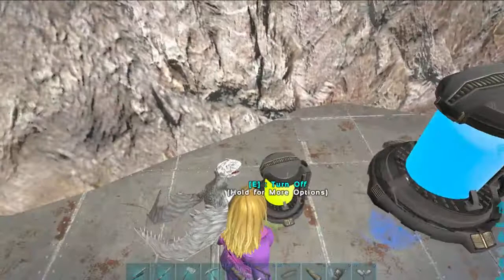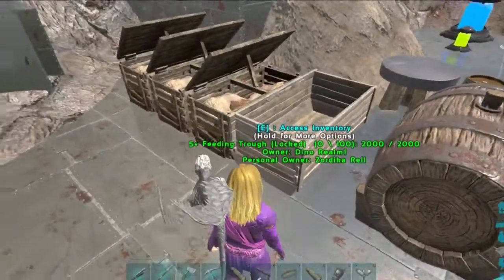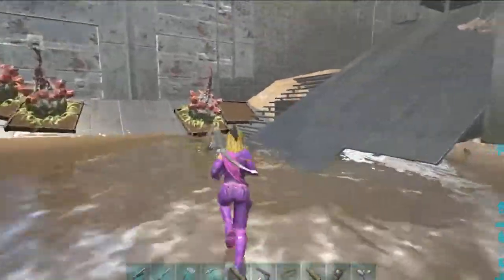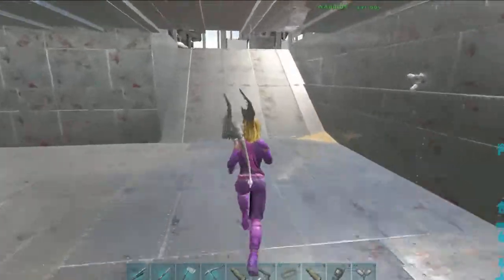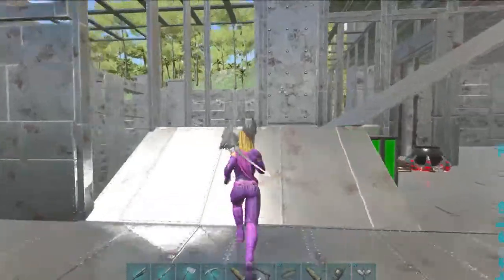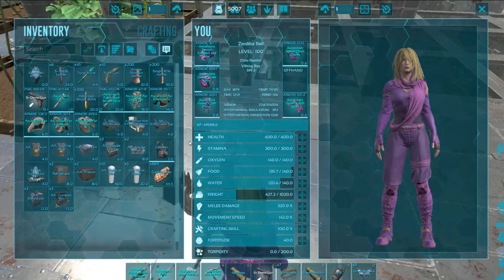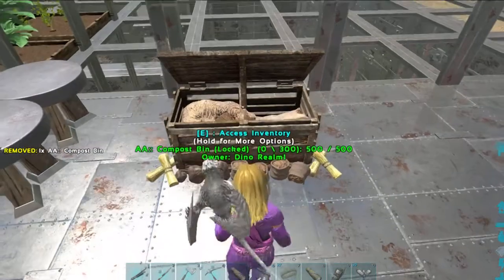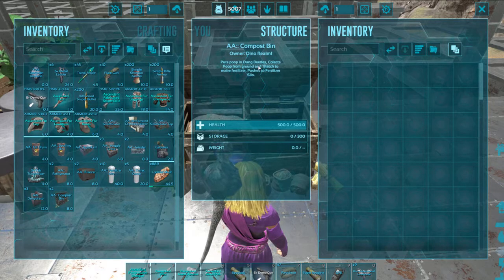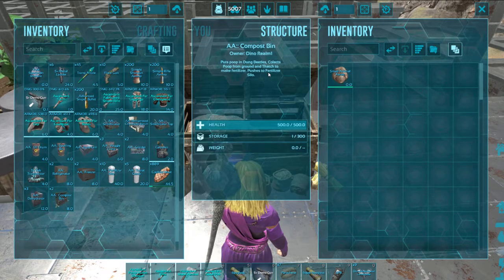Over here I have a poop collector, and then I have a little fertilizer maker, and here's a compost bin. So what we're going to do is put in the new compost bin upstairs. Usually I have thatch in there and then the silo just takes it from it. This compost bin — it comes with its own flies! It says: puts poop in dung beetles, collects poop from the ground and thatch to make fertilizer, and pushes the fertilizer to the silo. It's an all-in-one deal.